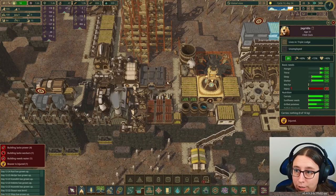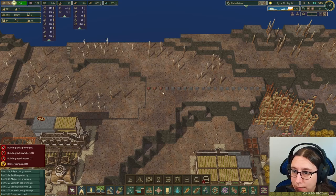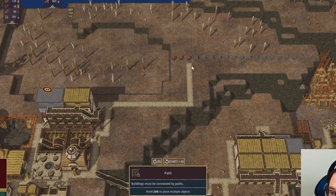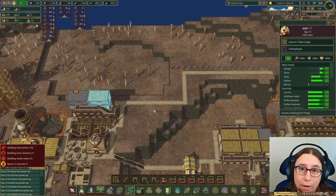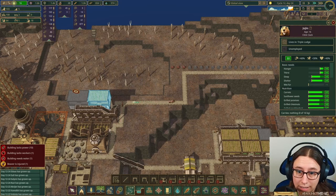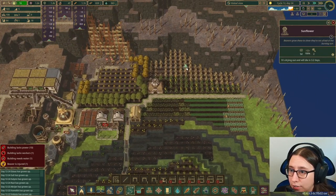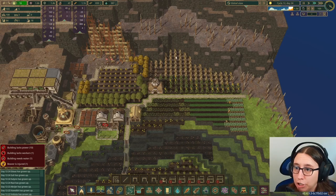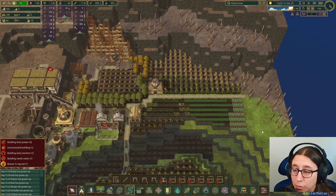Beavers are getting injured — these beavers up here get injured a lot more than everybody else, maybe because they're in this industrial zone. I need to build a path up here so the beavers can actually reach the building. We've got 18 unemployed beavers, seven in this district. I wish I had more beavers over here. Oh no, because I let the water out — all these plants are dying. Thankfully these grow pretty quickly, so I might switch this to sunflowers to get as much as we can. We've got two days to get it, but the water will rise again so it'll be fine.